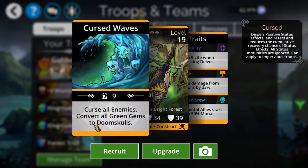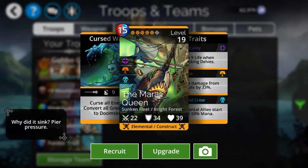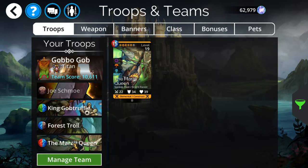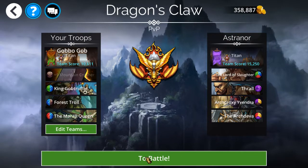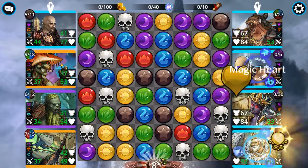On the downside - or upside depending on how you look at it - her ability converts all green gems to doom skulls. I'll go ahead and try it out. I'll put her there and move her down. I'm just demonstrating this - he's an elemental so he would benefit from it. But I don't really expect to win this because my opponent is 50% more powerful than I am.